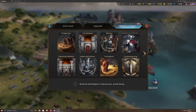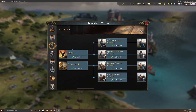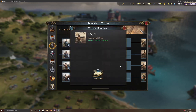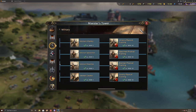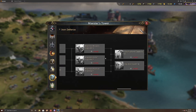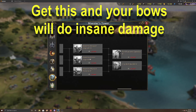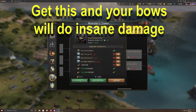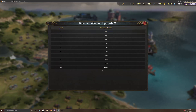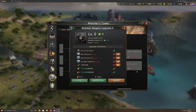The last area to increase your bows is research in the Maester's Tower. In the basic Military tree you'll find bow attack at 135%, bow defense at 135%, and bow health at 135%. Then in the Iron Defense tree, near the end, there's a Bowman Weapon Upgrade, Armor, and Physical Training — each an extra 135%. No other troop type has this extra bonus, which is one area where bows are really separated from the rest.